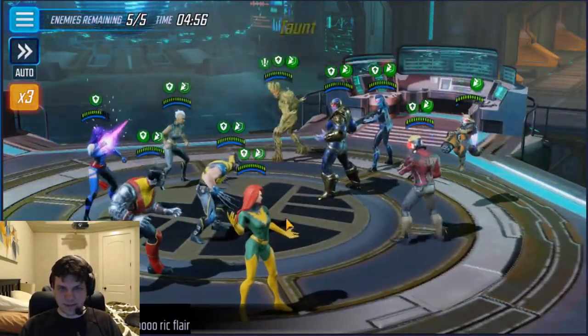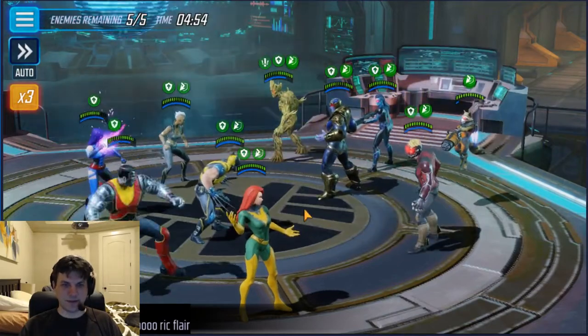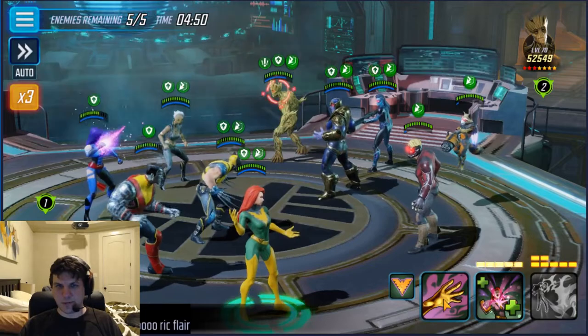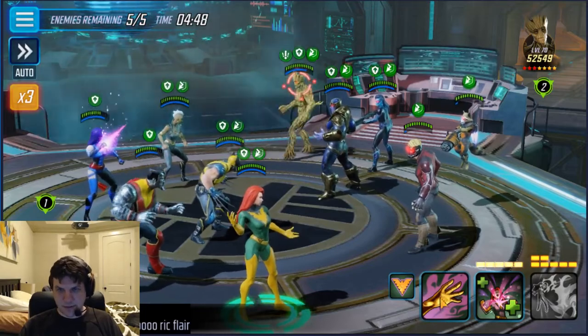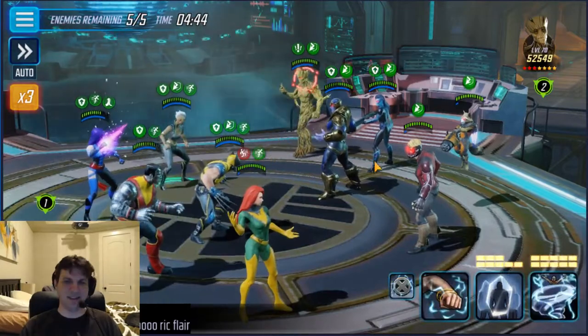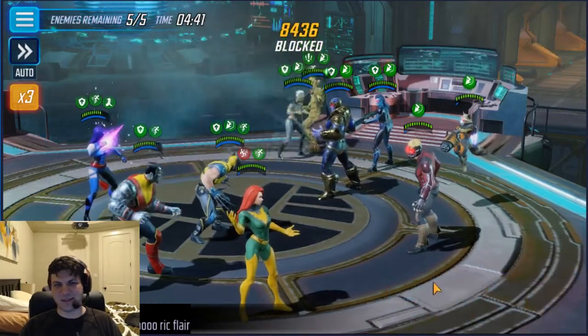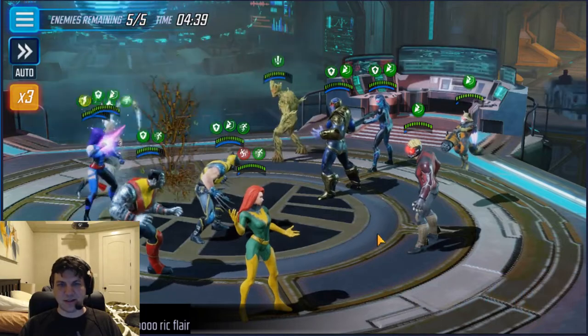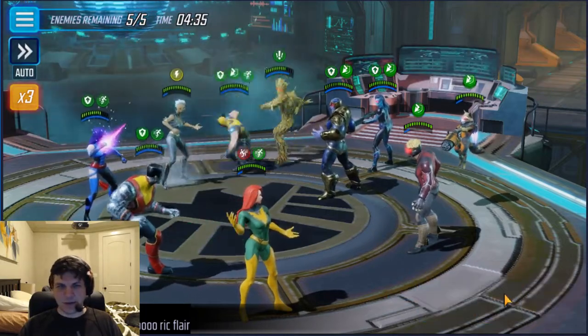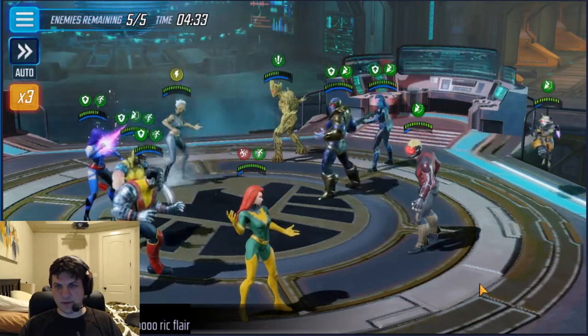I still have Deflex up, which really helped with this team because of the early burst damage. We still have our Hangar, which is important. I always like to try to dispel Groot's Taunt turn one, but it took away the Defense Up instead. That really sucks, but if they don't have the Deflex, you have a better chance of getting it. We're going to go ahead and hit through with Wolverine just to clear some more Deflex.